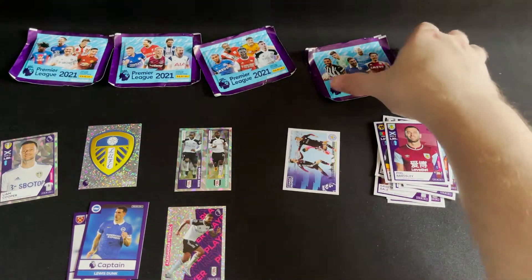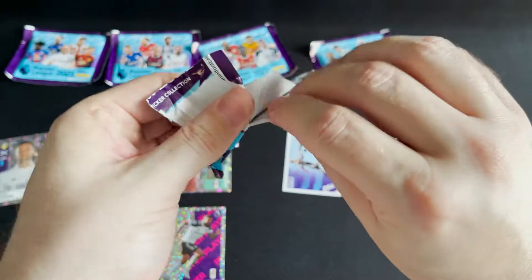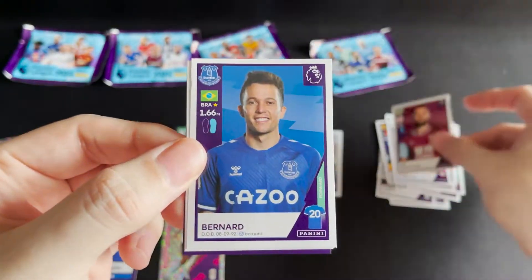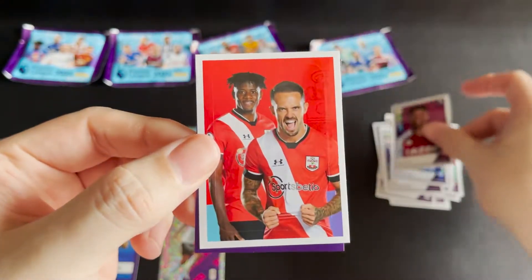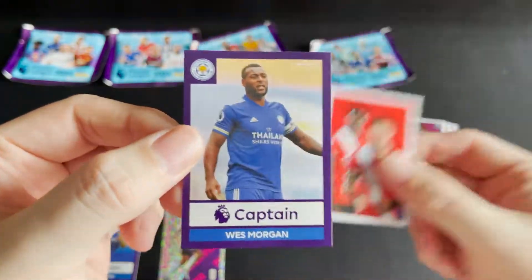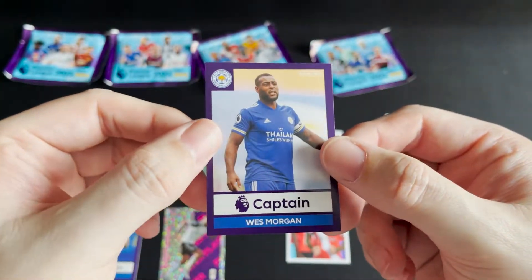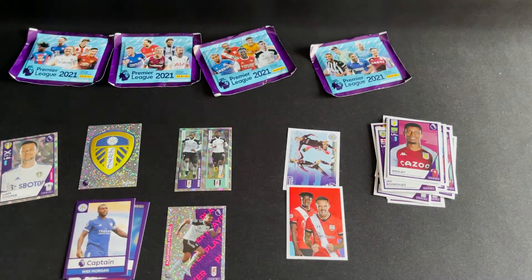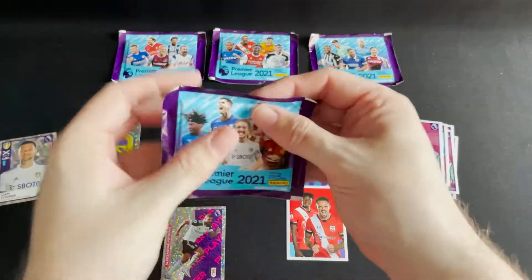It looks like our luck ran out in that pile. Swiftly moving on — we got Rodriguez from Burnley, Bernard from Everton, and Wesley for Aston Villa. We then get the duo for Southampton and another captain, this time Wes Morgan of Leicester. So four packs to go; this was our worst pile so far.